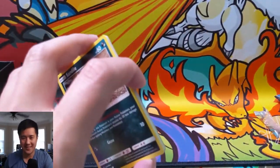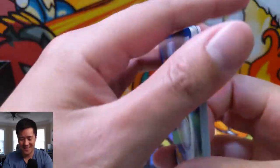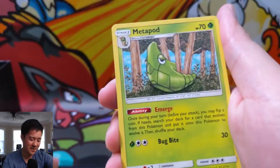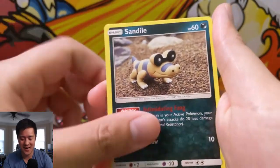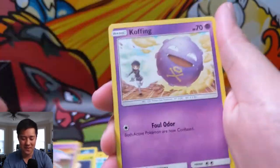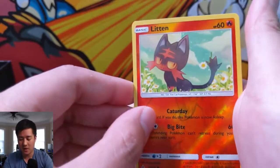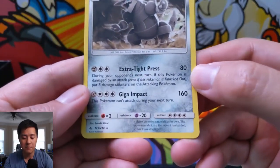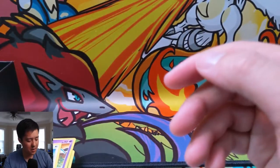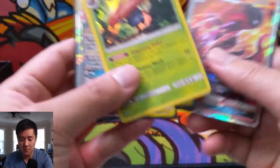Last pack — not that we need it. I keep forgetting the code card again — eventually I'll remember. It'll be a while before I have any good PTCGO content. We got Poliwhirl, Sandile, Oddish, Zubat, Koffing, Doduo, Litwick reverse, and for our last pack we have an Aggron. Nothing there, but this was a very good opening.